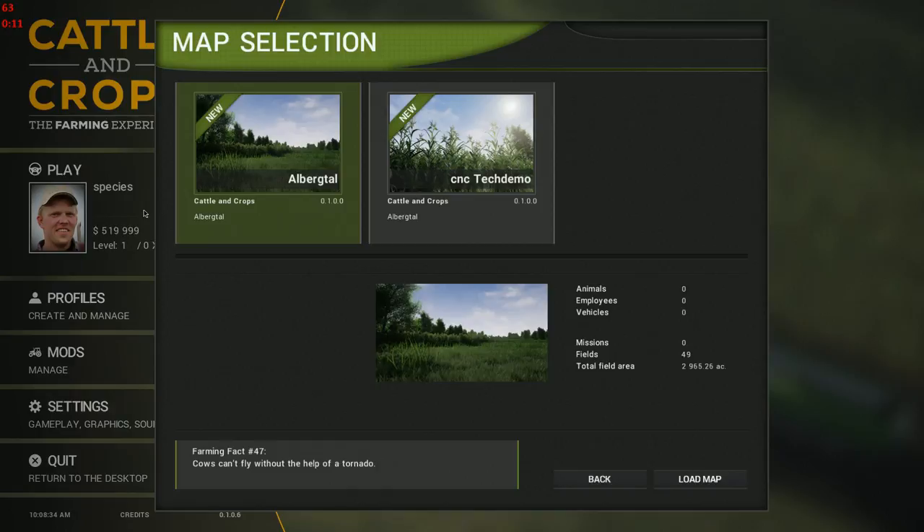Hey folks, Species7 here, welcome back to the channel and welcome to Cattle and Crops - the farming experience. They've actually added a map now: we have Albergtall, okay, and the old CNC tech demo. We are going to be going on the new map. Let's load that up - 49 fields total, field area 2965.26 acres. Wow, all right, let's load the map and see what happens.